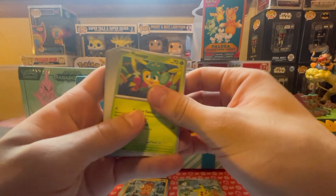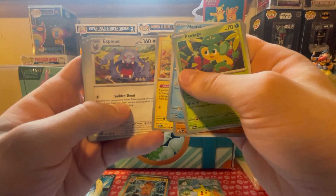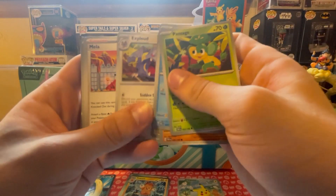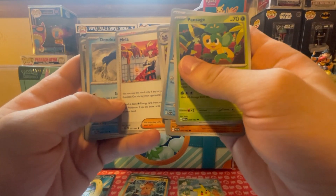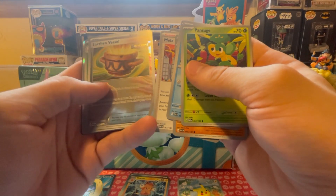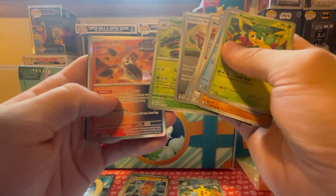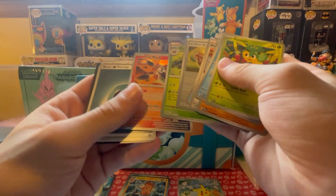Mantike, goodbye. Gabite, Minccino - oh my god I can't speak - Exploud. Maushold, Dondonzo. Earthen Vessel reverse, I think - or this is hollow. Crustle reverse and an Iron Moth hollow.